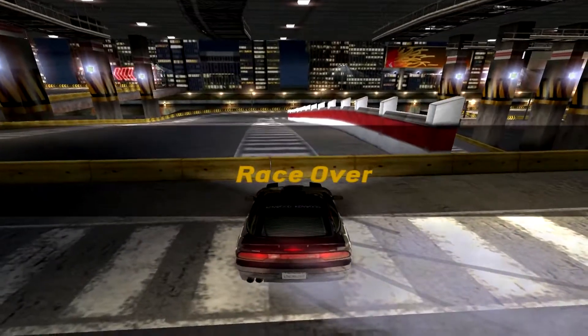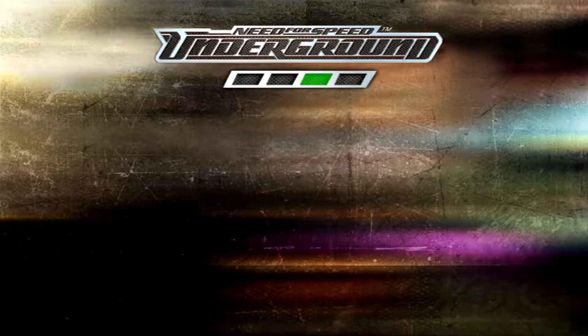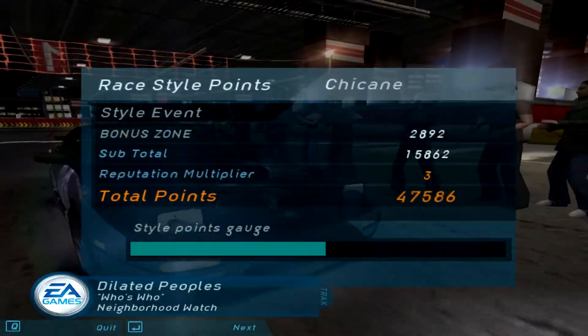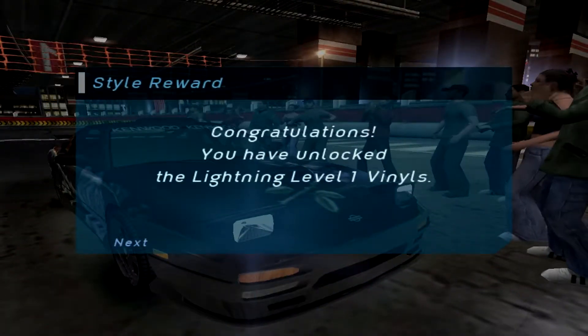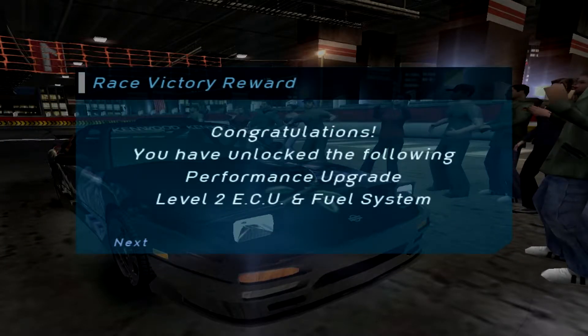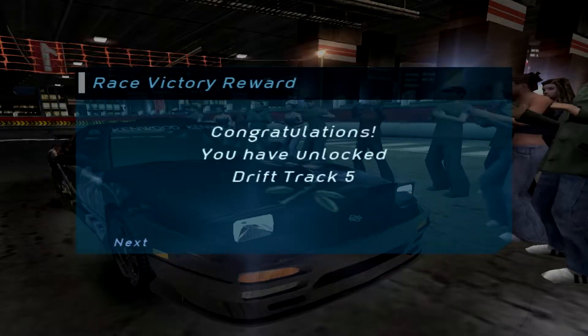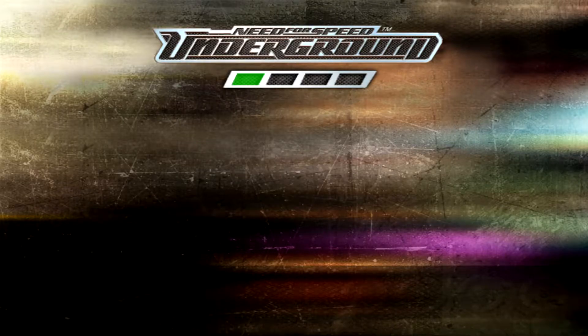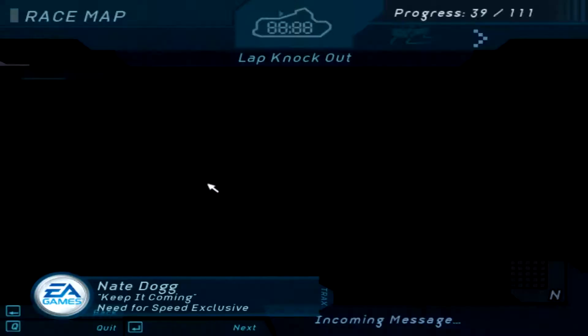And the race is over as you can clearly see. That's the end of the championship — yes it is! We've unlocked the Lightning vinyls and the Apex vinyl, nice. Level 2 ECU, level 2 turbo, level 2 brakes — awesome. So, what's next?